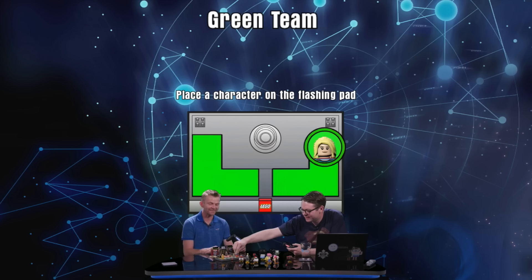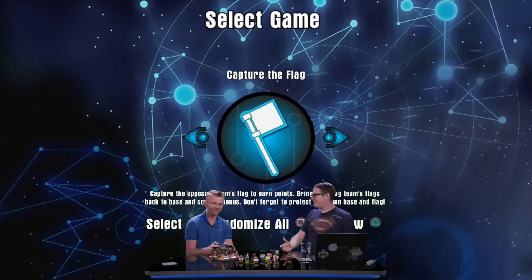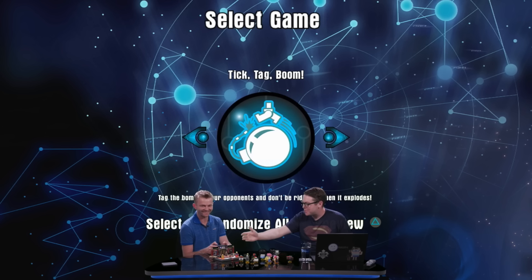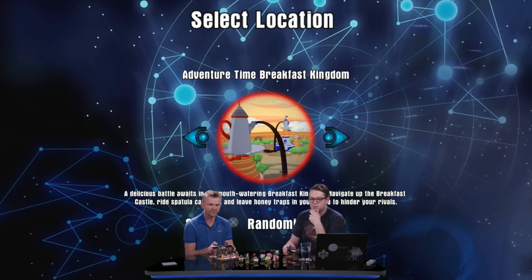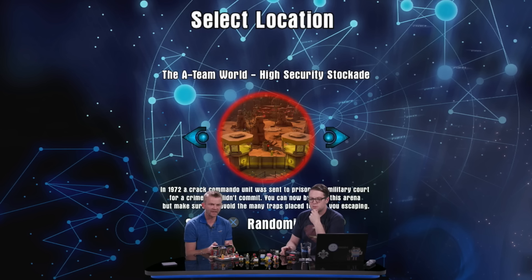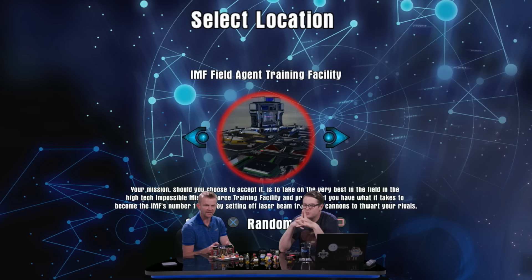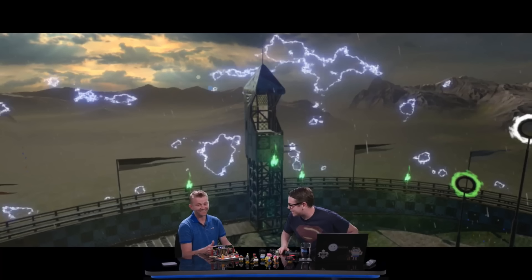Each character after that does the exact same thing. There are a few game options including capture the flag, objective base bash, and Tic-Tac-Boom, which is the one they played in this demo. We also got a look at all of the battle arenas for Wave 6, including Adventure Time Pillow World, Adventure Time Breakfast Kingdom, The A-Team World High Security Stockade, Ghostbusters Containment Dimension, the IMF Field Agent Trading Facility, and Hogwarts Quidditch Arena by Moonlight, which is the one they chose for this demo.